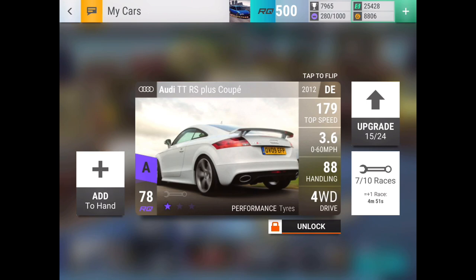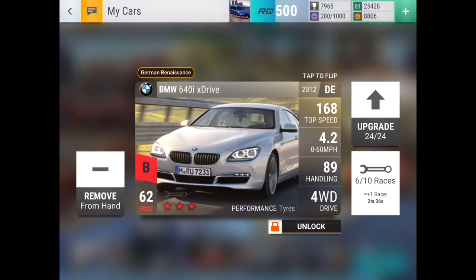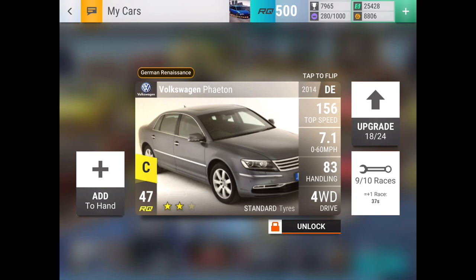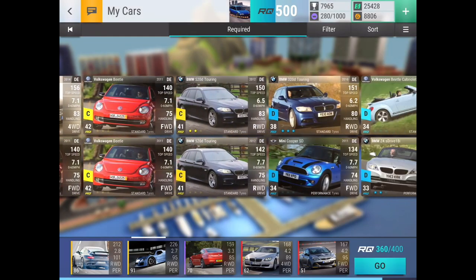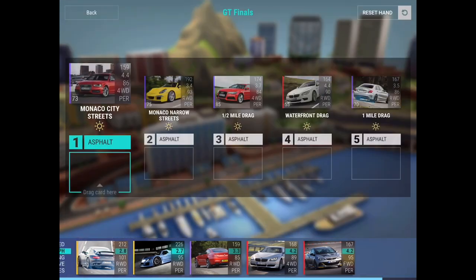The Audi TTRS Plus Coupe — glad I saved it and didn't fuse it away even though it went low, because it has strong MRA. The BMW 640i xDrive was really useful — one of my friends pulled it at school for me. The Phaeton I pulled from a Volkswagen Premium pack, and I didn't think I'd need it after getting the 750D, but I needed it for round 21. Those are basically the cars that helped me secure this victory.